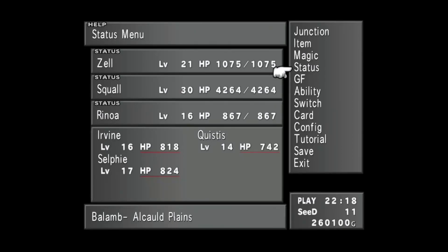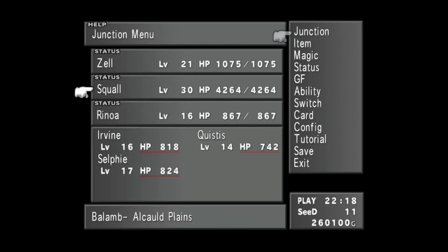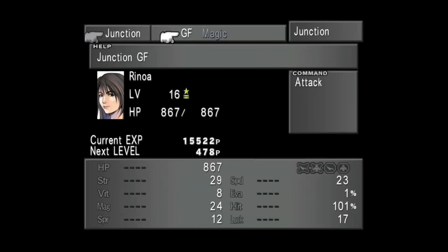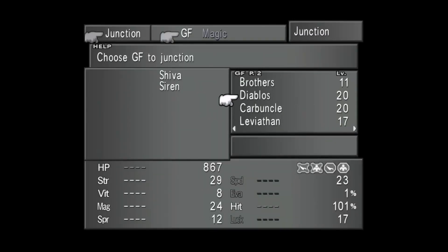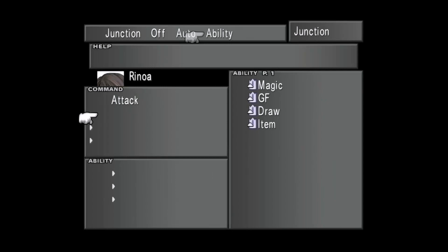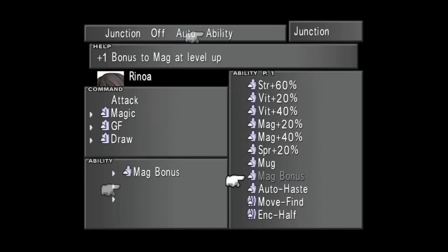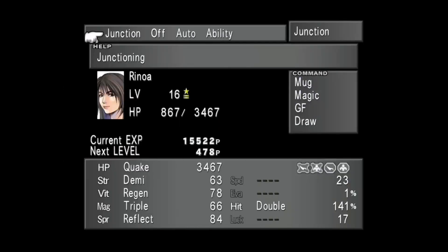Now it's time to actually explore the world - what a concept! Unfortunately all of our junctions got screwed up last time, so I want to get those re-established. Jiva, Siren, and Diablos. We'll restrict the magic and give her Magic, PF Draw, then Magic Bonus, Mug, and Auto Heist. Very good.